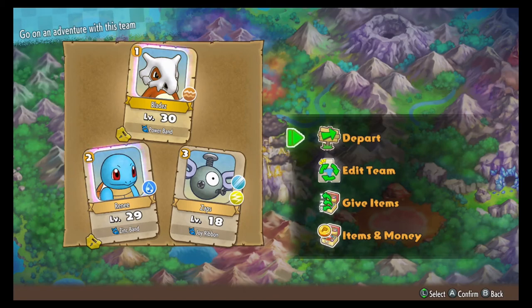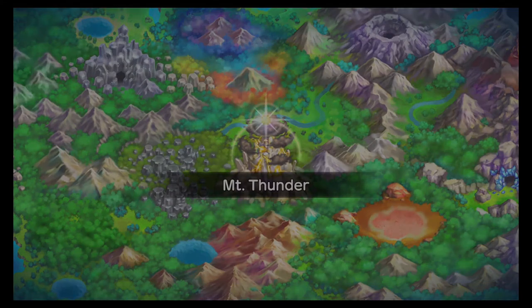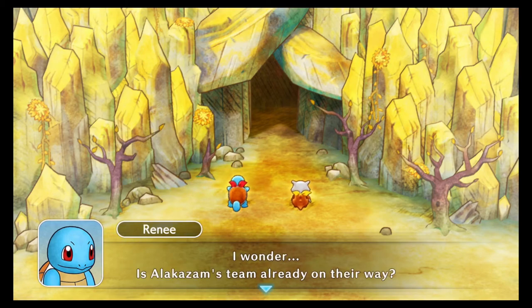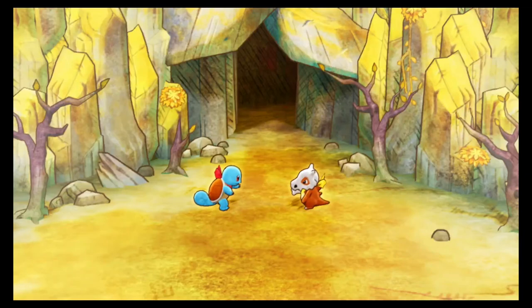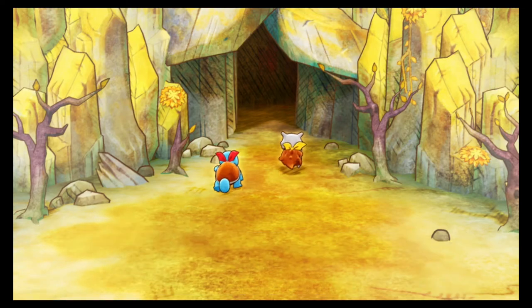I hope you guys are enjoying the series as much as I am. It's interesting to see what they've changed up from the original Red Rescue Team, especially with making it easier for us to level up and recruit Pokemon along the way. This is the foot of Mount Thunder. I wonder if Alakazam's team is already on their way. Zaps, this sounds very tough — I'm shaking. Our objective is to rescue Shiftry. Let's do our best.